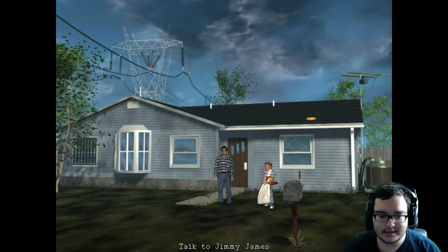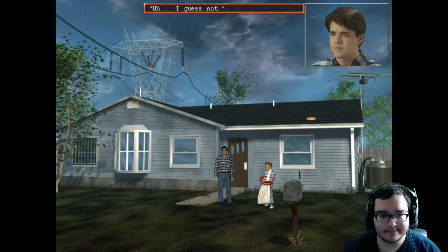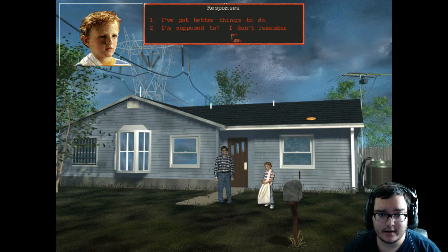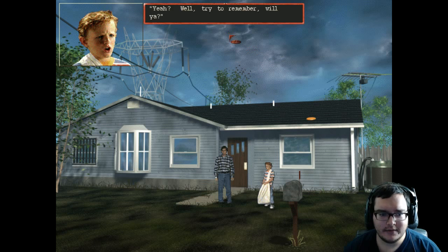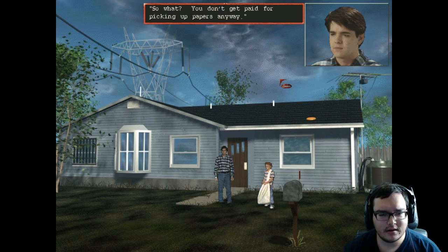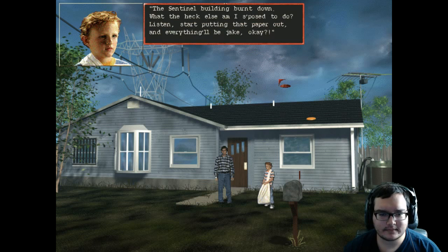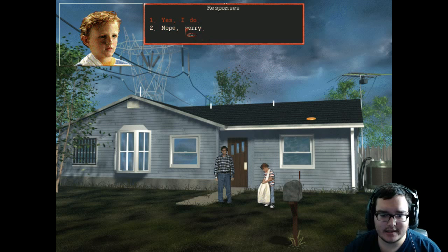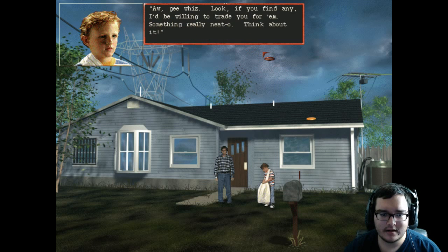I guess this is the kid we're supposed to give the newspaper to. 'Hey Steve, I'm Jimmy James — remember me?' Nope, because I have amnesia. 'How come you haven't been putting the paper out for me in the morning?' Why would we put the paper out for him if he's the paperboy? That doesn't make sense. 'Try to remember, will ya. You don't put the paper out, I'm out of a job.' 'This isn't no building burned down.' 'Start putting that paper out and everything will be jake — and a pair of sneakers. Walking this route every day has worn holes in mine. You got any spare sneakers?'